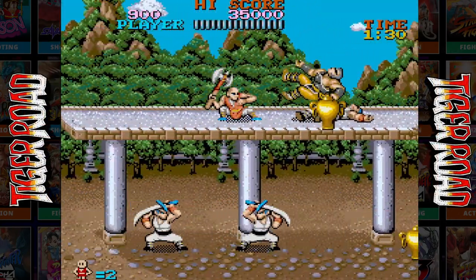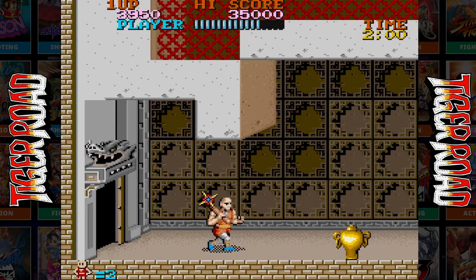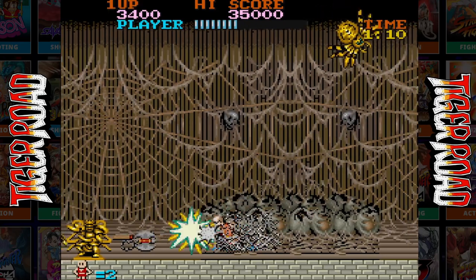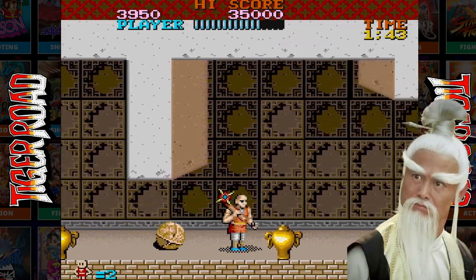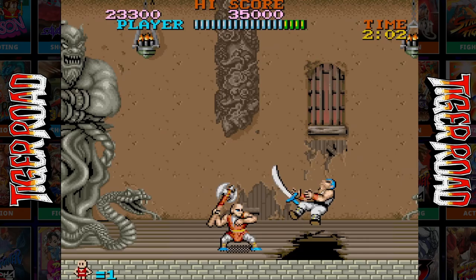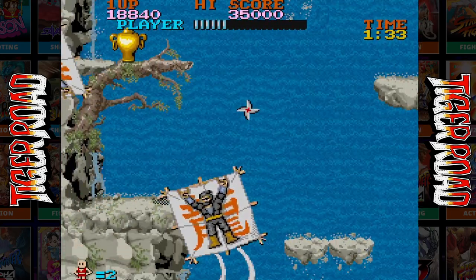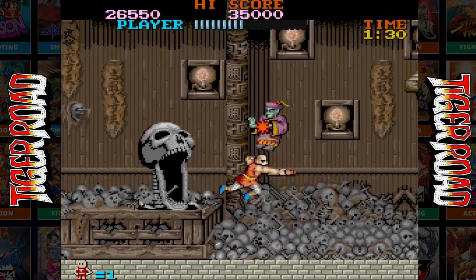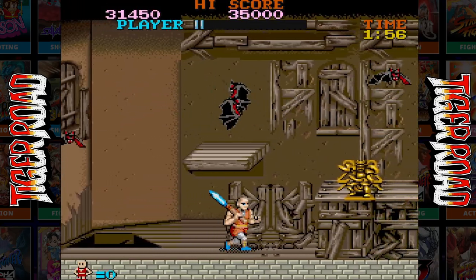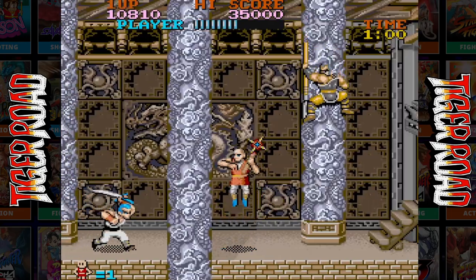If you thought Magic Sword or Black Tiger were hard, wait till you get a load of Tiger Road, released the same year as Black Tiger. I only knew it from its later port on the TurboGrafx, but I was unprepared for the brutality of the original. You may jump super high, but your very slow movement speed dictates the pace of the game, and the enemies are as relentless as ever, often without ways to avoid them — you'll come across unavoidable damage. Luckily you have a decent health bar, and with enough practice that health bar will get you through a level or two. But some areas are so brutal it's hard to imagine surviving without taking some deaths.